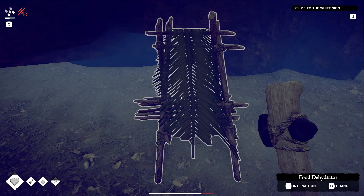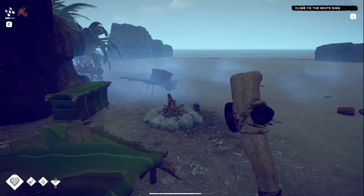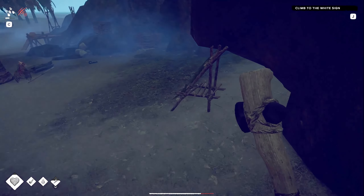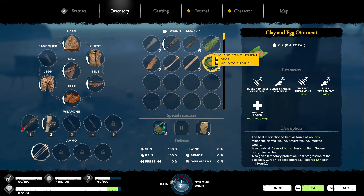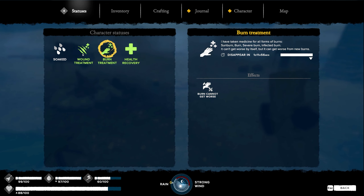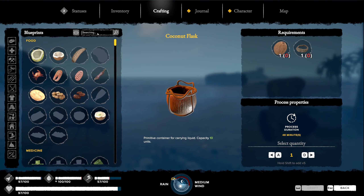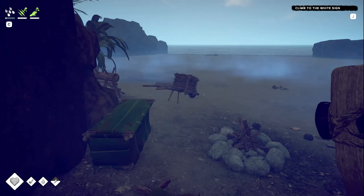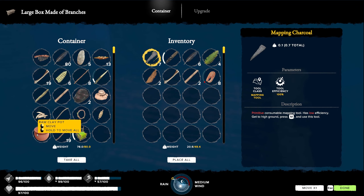I forgot building this — honest to god I completely forgot building this! I genuinely cannot believe it. When did I build this? Almost night time. Okay so we need some sea salt to be able to dry out our food on the dehydrator, and the hearth with the pot for that. If we need to upgrade this we need a fire pot — I think we do have one. So all we need to do is upgrade this.